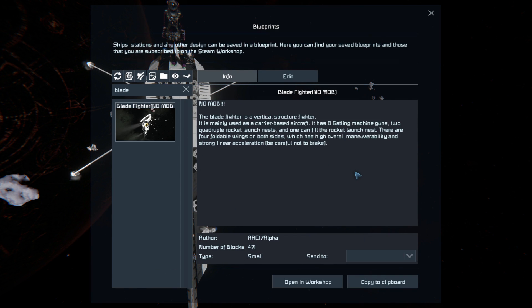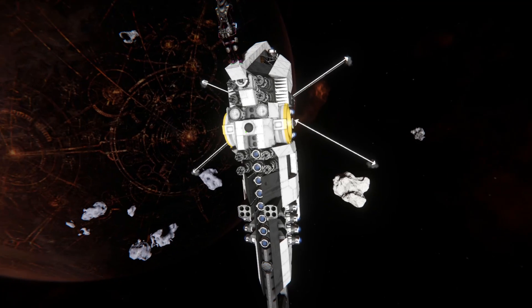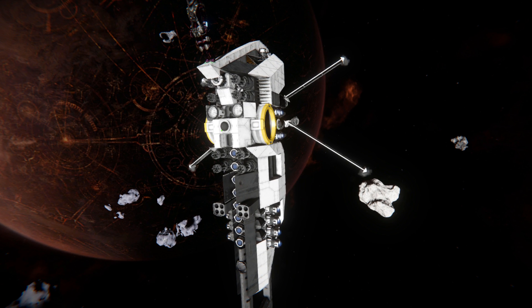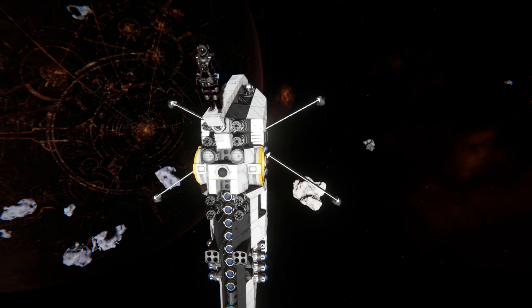The Blade Fighter is 471 small blocks, using no mods and no DLC packs, so it's great for survival mode — just spawn in and play around with. This fighter comes equipped with ion thrusters only, so you can only use it in space and on some moons, and it has a lot of weapon turrets on it. Its one downfall, however, is its stopping speed, which you'll see later on.